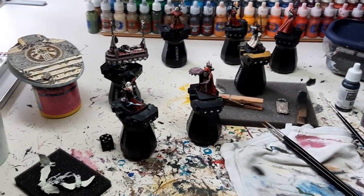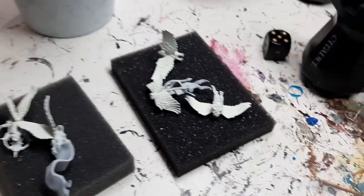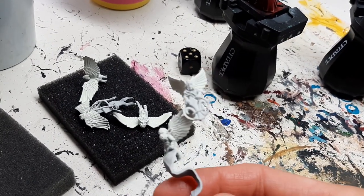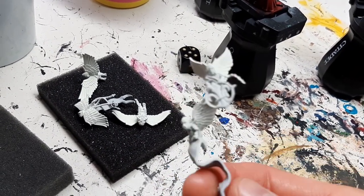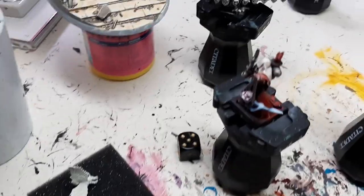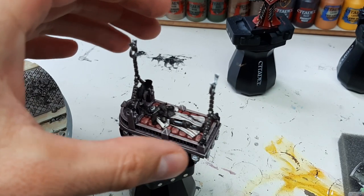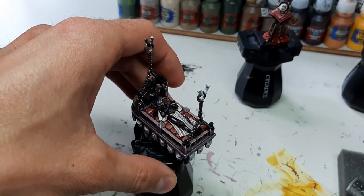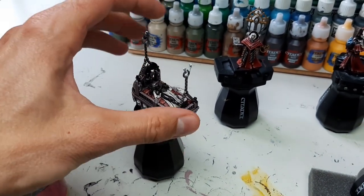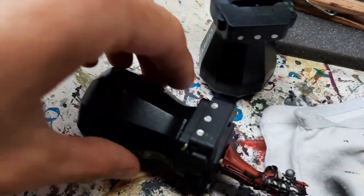We'll have a closer look at the base in a minute. The cherubs still need to be done - what I did was base coat the wings with the airbrush, so that's the only thing done on them so far. I'll probably finish the wings first and then move on to skin tones. Skin tones are a bit special because the arms hanging on the chains also need to be done in skin tone, so there's an interesting process there.